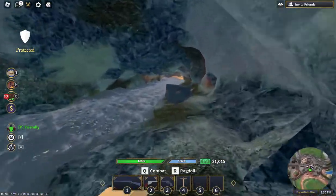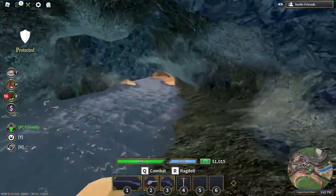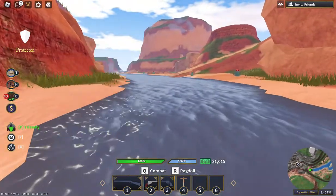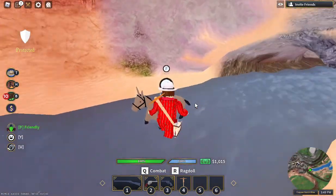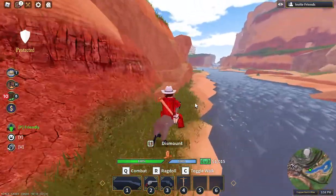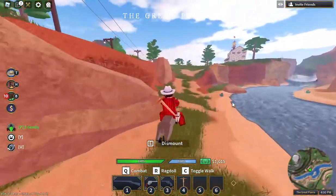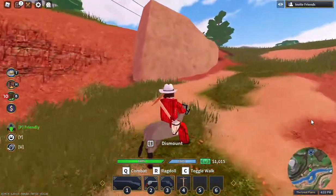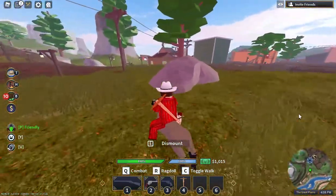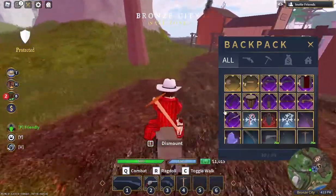When your inventory is full, run out the end of the mine — you might have to run into the water. Call your mule and then ride into Bronze City. You will get some decent money from this mine. A lot of people don't think it's so good because it's a darker mine, but it really is pretty decent and you can get quite a bit of money from it.